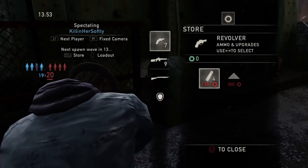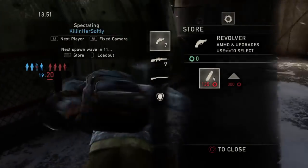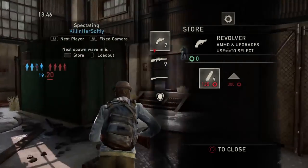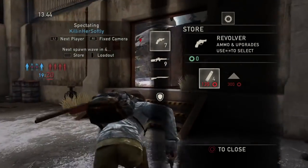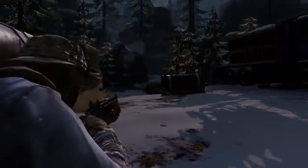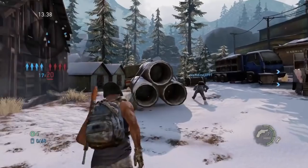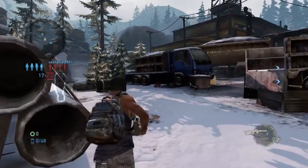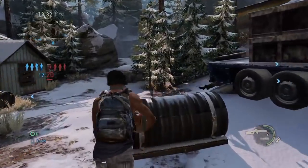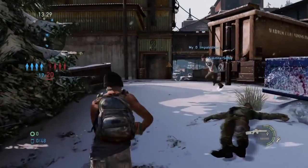Once again, on this map — on Coalmine — I kind of feel like I have a really good... that was weird, like light speed snow. I think I have a good idea on this map in particular. I feel like I have a good concept of this map and where the opponents are and where they respawn.